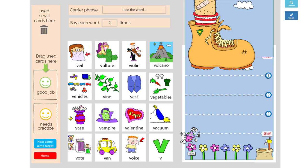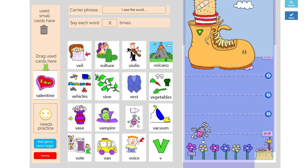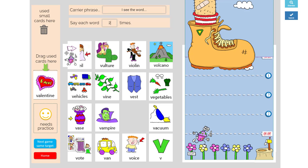So I might pick Valentine. 'I see the word Valentine, I see the word Valentine.' I did a good job on my sound, so I'll put it up here. And I've got a picture of Jumpy Bug, so Jumpy Bug can move over one flower. That's a good card to get.